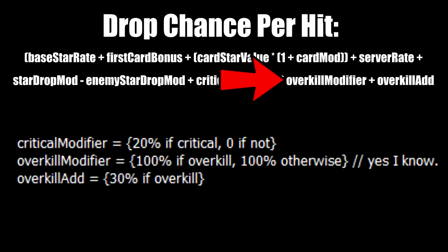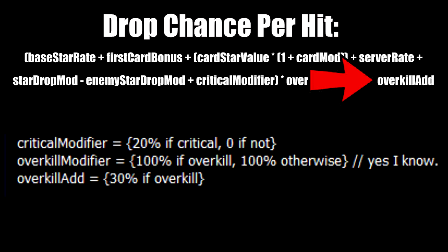Overkill modifier controls the star gen modifier from overkill hits, which is 100% if it is an overkill and 100% if it's not — meaning overkill hits themselves aren't actually supposed to affect star gen at all based on how it's coded. However, there's one final variable, overkill add, which is set at 30%, meaning overkill hits do affect star gen by adding a flat 30% chance to all hits in the overkill state.